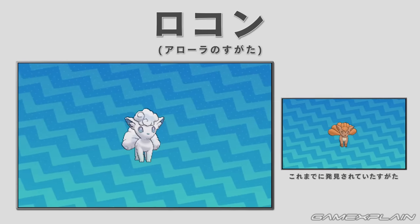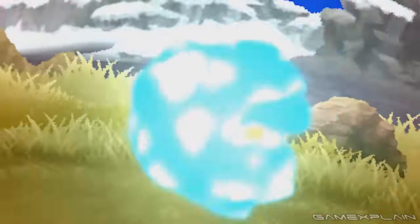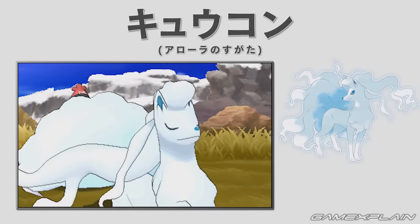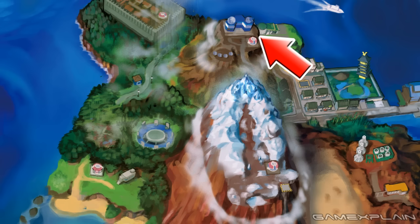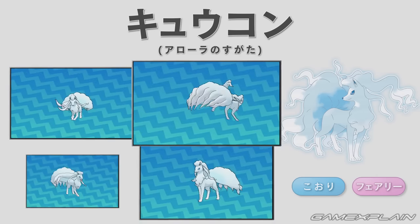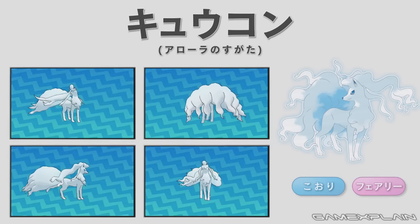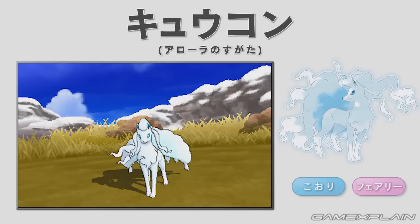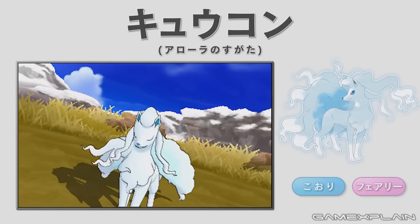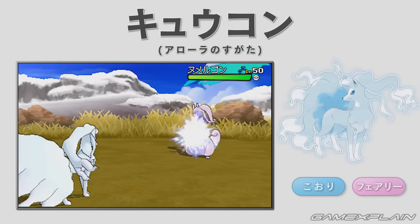Unlike Exeggutor, Vulpix's height and weight are no different from the standard form, and this applies to Ninetales as well. Ninetales live on a snowy peak revered as a holy mountain in the Alola region — likely on the southwest island, though an observatory being placed nearby seems strange. Ninetales are treated as sacred emissaries, meeting people with awe and fear. While their personality is gentle and they sometimes help distressed humans, if anything damages their territory they show no mercy, producing ice crystals from their fur to block attacks or fire as ice balls powerful enough to pulverize rocks.